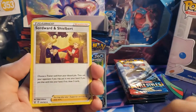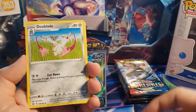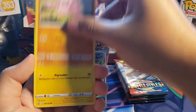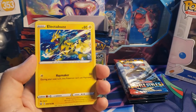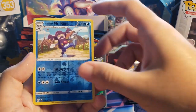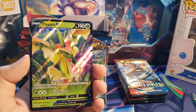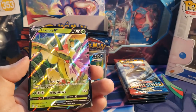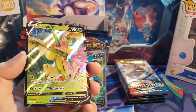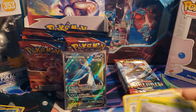Here we go — fourth pack: Grass Energy, Swordward and Shieldbert, Crawdaunt, Dewblade, Houndour, Scatterbug, Honedge, Gligar, Electabuzz — yo, Electabuzz and Electivire are looking mighty powerful in this set — Galarian Mr. Rime, and our hollow is a Flapple V! I forgot he was in this set — that is awesome. I'm a big fan of the Applin line, so this is quite nice.